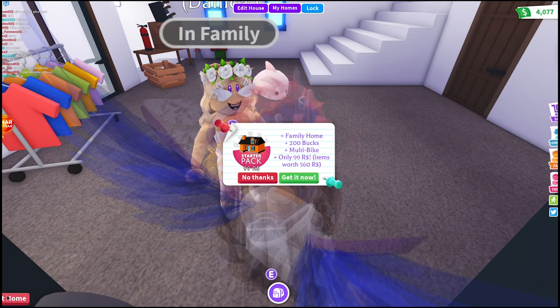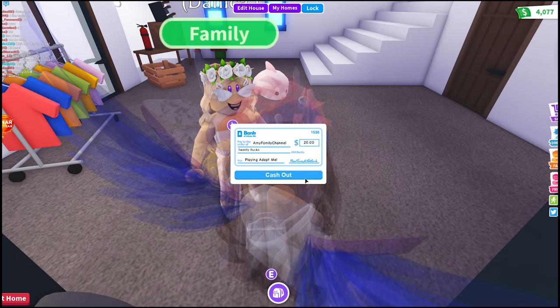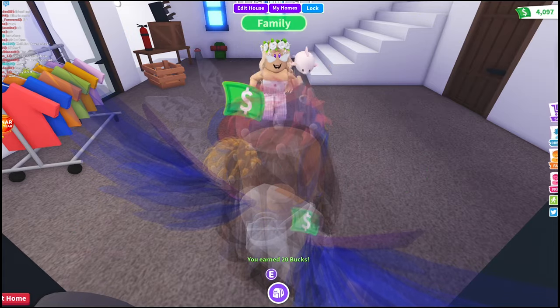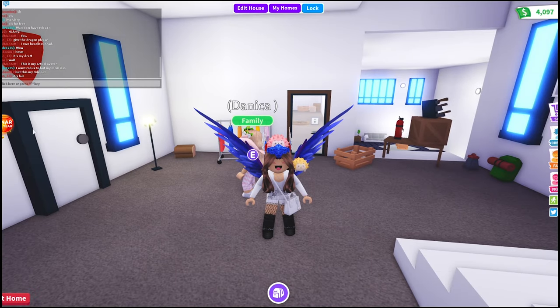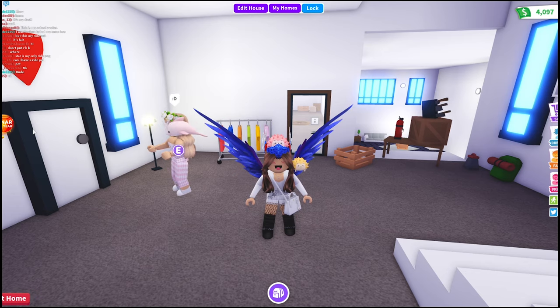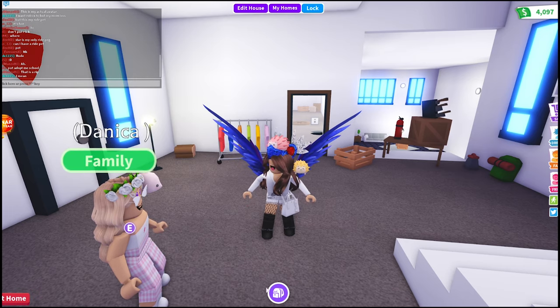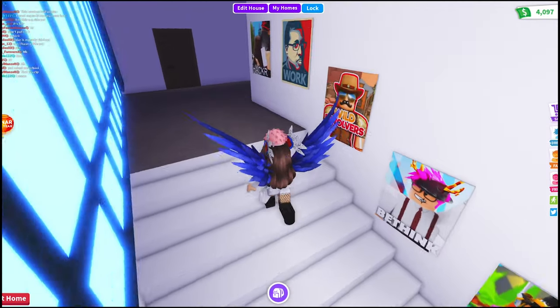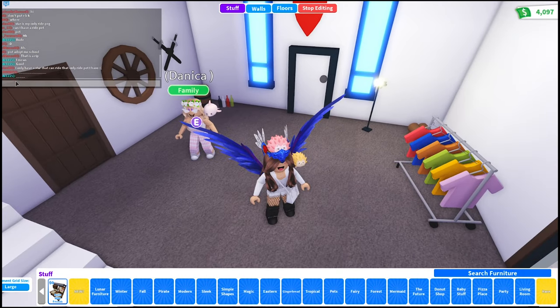Hi guys, today we are playing Adopt Me and we're going to do another build challenge — a modern build. I need to say hi to my friend because I don't want her to think I'm being rude. Let's get started and I picked one room, so don't mind me because I was just deleting some stuff. Now let's get started with the entrance.